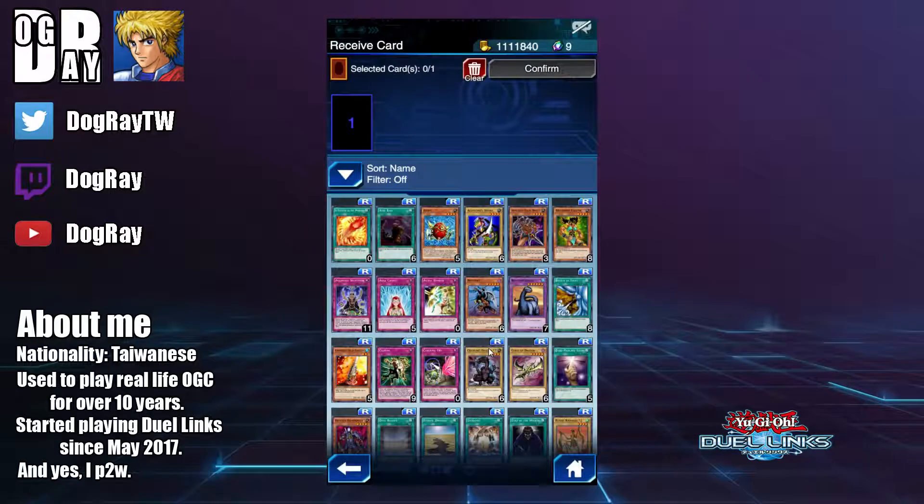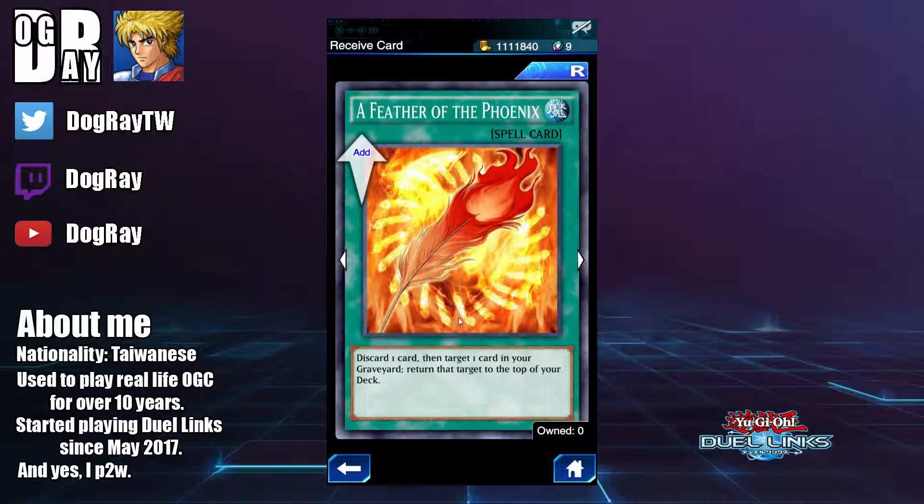Now moving on to rare cards. There are a lot of Legendary Duelist drops, and we're not going to pick up those. The first new card is Failure of the Phoenix. I don't think this card has any potential in Duel Links. In the real-life TCG there are multiple combo decks, even FTK decks, that utilize this card, but in Duel Links I really don't know what we can do with it. In farming decks we have many other good ways to prevent decking out or recycling important cards, so I wouldn't recommend picking up this one.